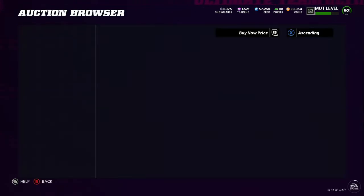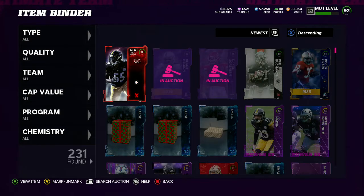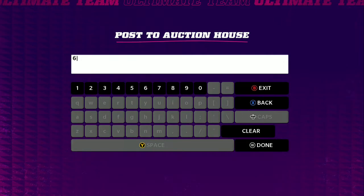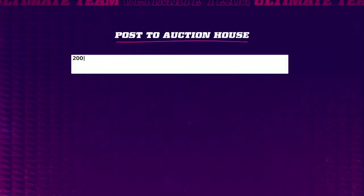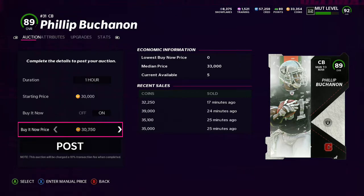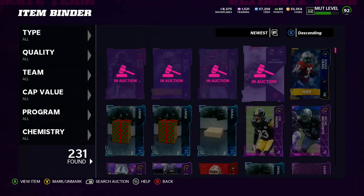I sold a 90 Lavonte David earlier for 77k — I don't know why he went for that. Devin Bush is at 74k. At worst, these cards will probably sell for high 60s, so we'll put them up for 69k. We'll post Philip Buchanan up too. Legends are usually L's, but Most Feared cards are good, Team of the Week cards are good. There are a few good campus heroes too — like Reggie Nelson, Derrick Thomas — some 89s can be great.